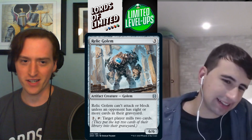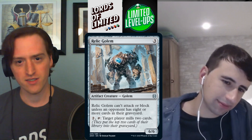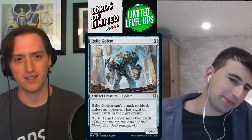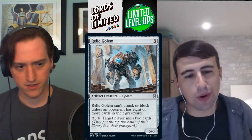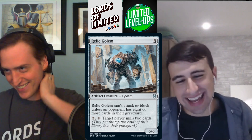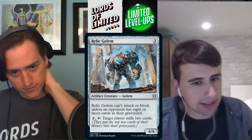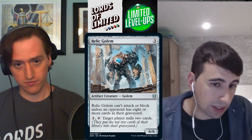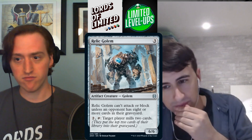Relic Golem — three mana 6/6 that can't attack or block unless any player has eight or more cards in their graveyard. Pay two, tap: target player mills two cards. In your rogue deck where you have incidental milling, you don't want to spend eight mana on the tap ability, but once or twice is fine. It's a win condition if the game goes longer. C+.